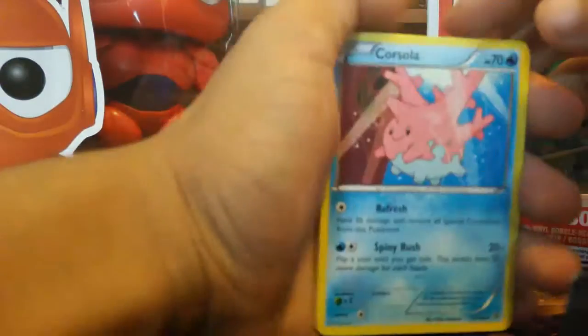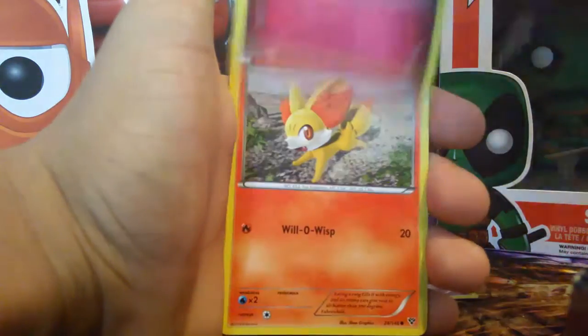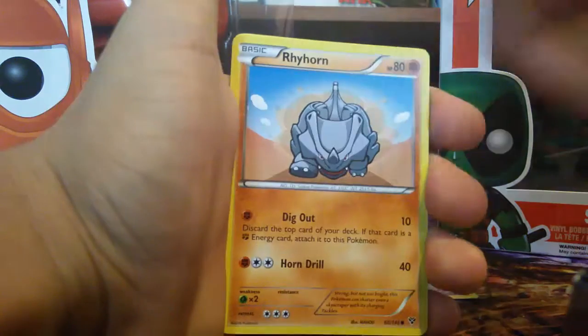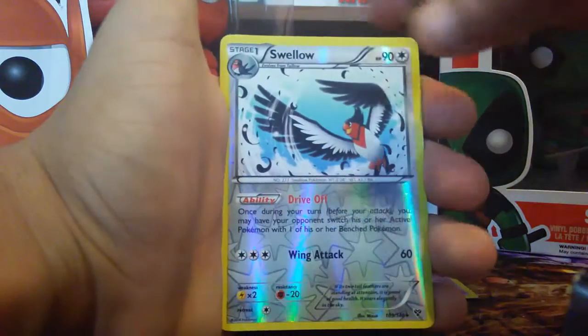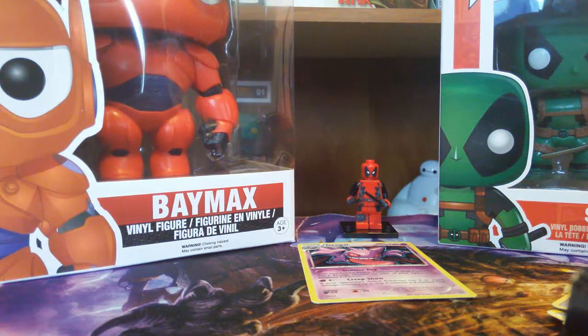Okay, this opened very nicely, which scares me. We have Corsola, Diggersby, Ledian — I haven't seen that Pokémon in a while — Spoink, Ponyta, Jigglypuff, Fennekin, Rhyhorn, a reverse holo Swellow rare, and a Malamar. Exactly what I want — a Malamar. I got better pulls on my TCG Online than real life, but you know what, it's luck-based, I don't really mind.